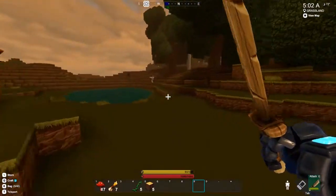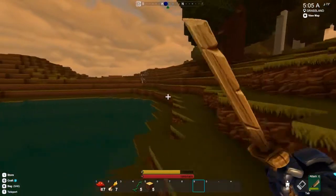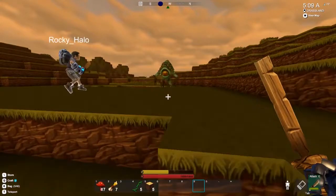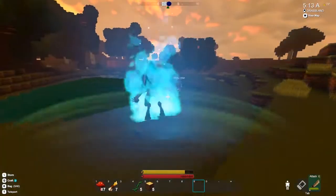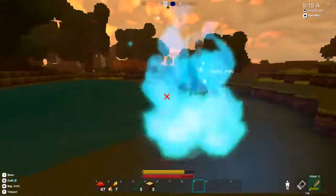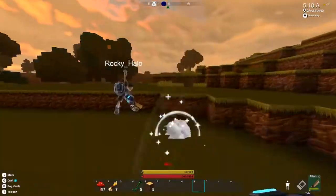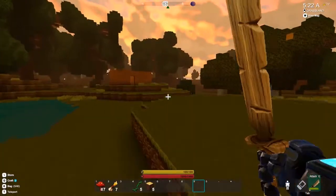Did you see that guy? What is that? Oh my god, it looks so... What is it? It's coming for me. Jesus, it's an alien. Go for it, kill it. I am. It's burning. He's dead. He doesn't drop anything.